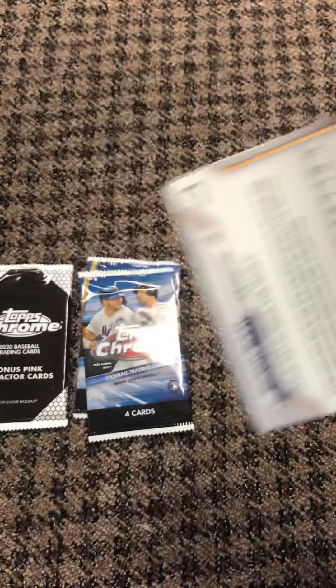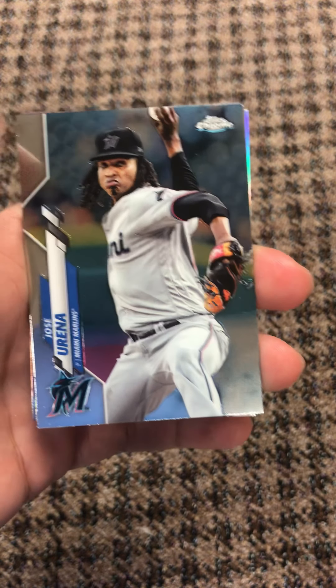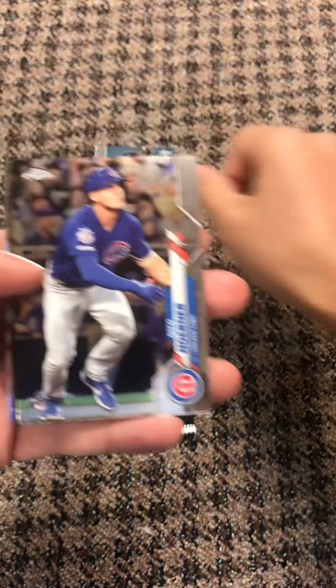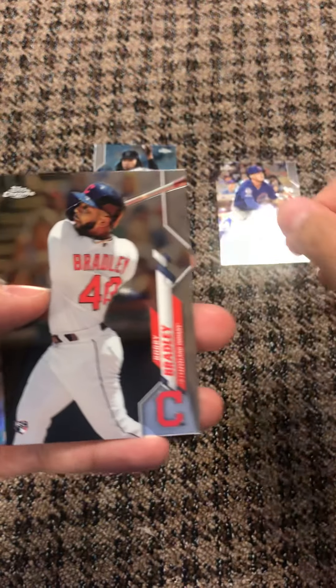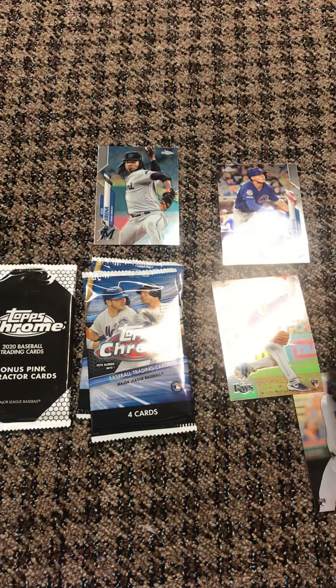First pack — Jose Urena, there's a Nico Horner base rookie, it's a pretty good one, looking good for the Cubbies. There's a Bobby Bradley and there's a refractor rookie of Brendan McKay. Not a bad start.